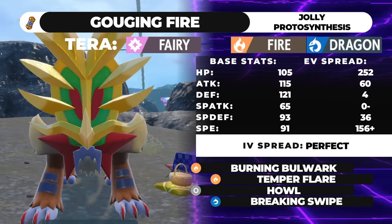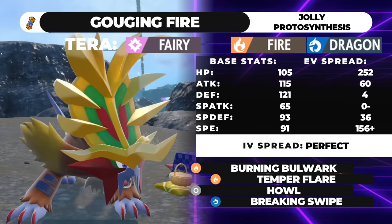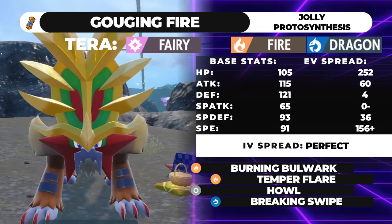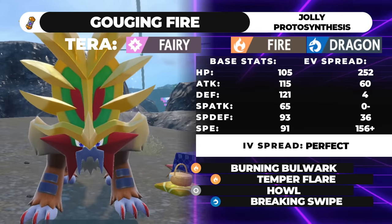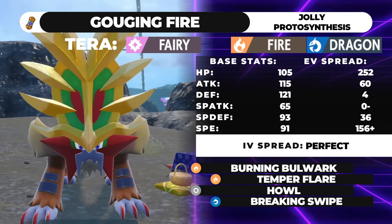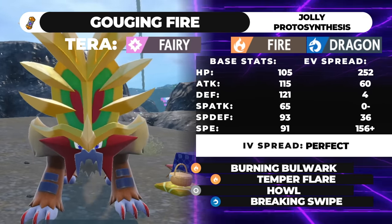This set really disincentivizes any Fake Out going into the Gouging Fire slot. If they lead Gorilla Tactics Rillaboom and Fake Out into Gouging Fire, they'll get burned by Burning Bulwark — its new signature move that's basically Protect but closer to Silk Trap. It protects from damaging moves but not non-damaging moves like Taunt or Toxic. If they make contact with it, they get burned. So if you're leading against a Rillaboom or Iron Hands that carries Fake Out, they almost never Fake Out into Gouging Fire.